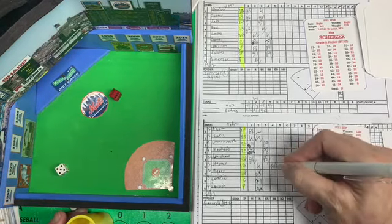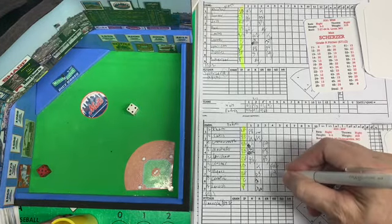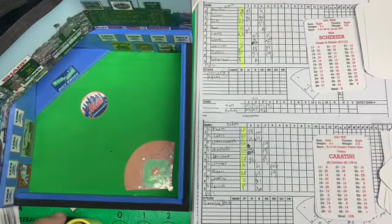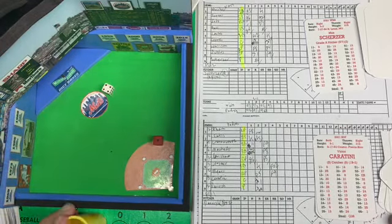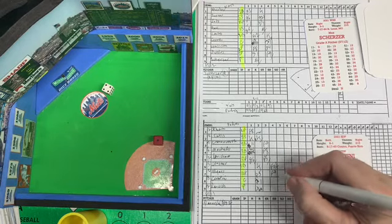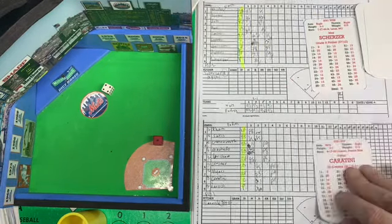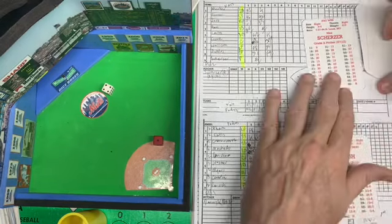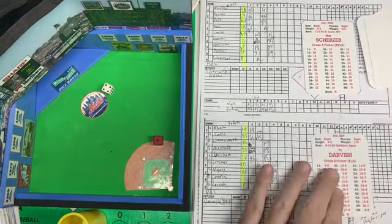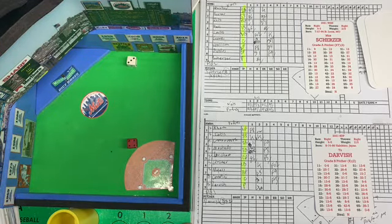Bottom of the fourth — Eric Hosmer pops up, Gomes behind the plate, one down. Will Myers — 54, deep drive right center, back goes Soto, makes the catch, two down. Victor Caratini pops up to shallow left field, Harrison makes the catch, three up three down. No runs, no hits. We go to the top of the fifth, Scherzer leading off against Yu Darvish.